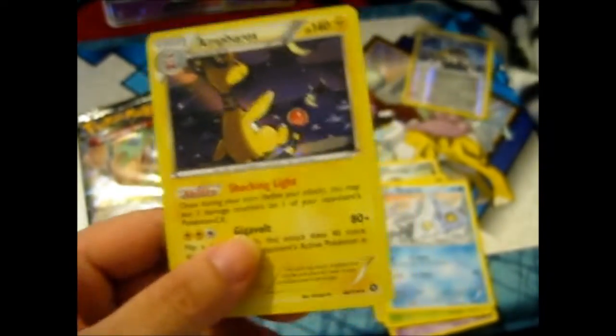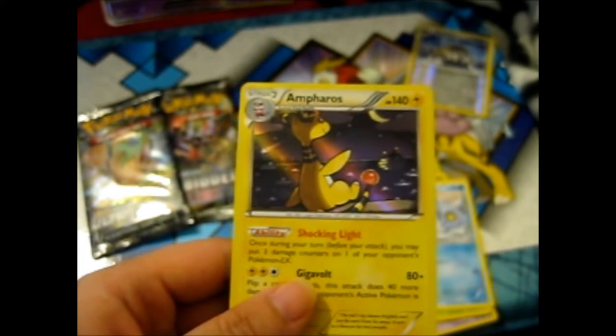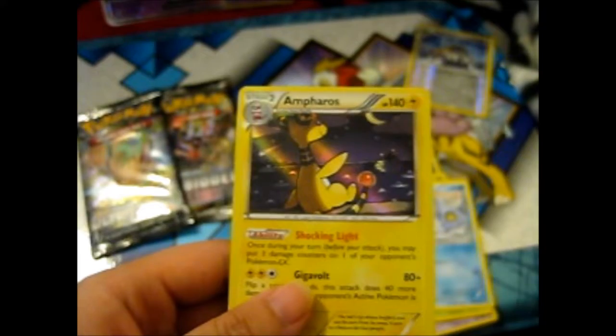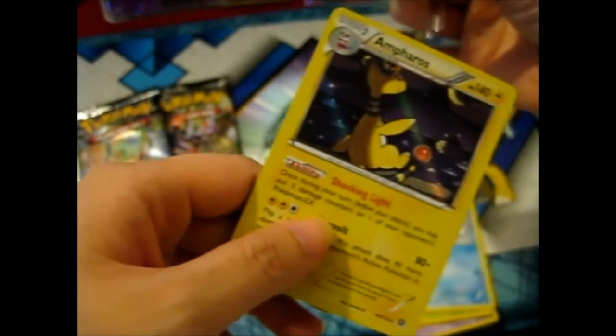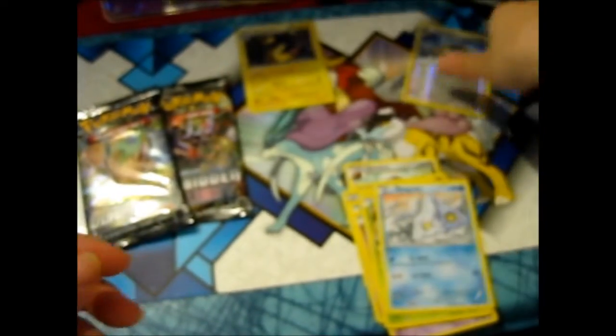And a Holo Ampharos — very nice! Technically this is a double, so it will get its own sleeve because it's a double. And this is a rare reverse, so that's very nice.